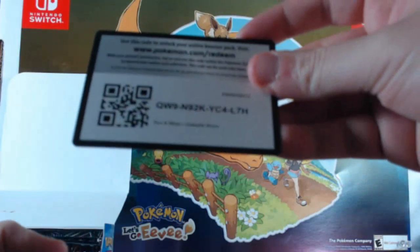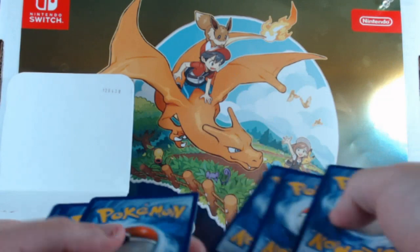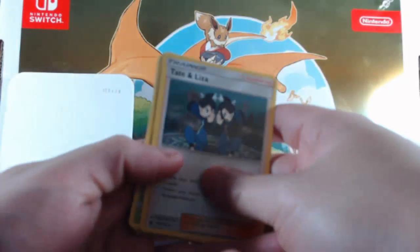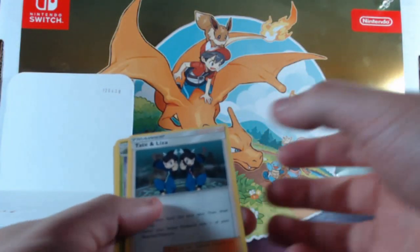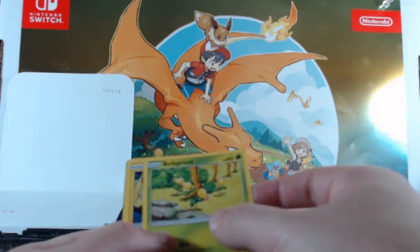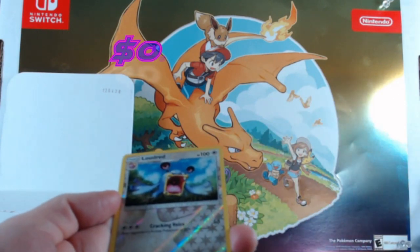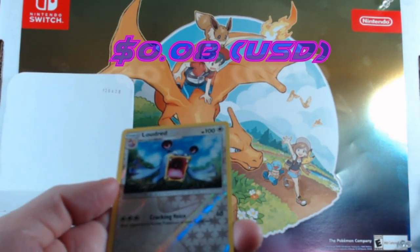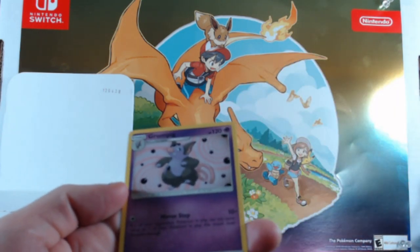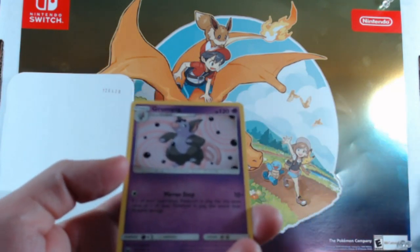Do the card trick — get rid of that. We get Tate and Liza, Cacturne, Weepinbell, Wailmer, Bellsprout, Chansey, Meditite, Spoink, and then we get Loudred as a reverse foil. Then we get a regular Grumpig with all those ink spots — man, you're gonna get stained with all those.